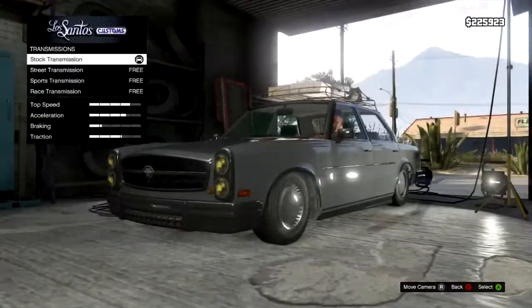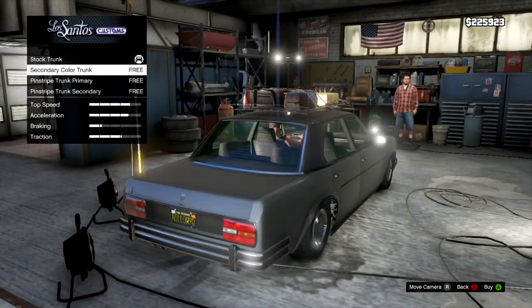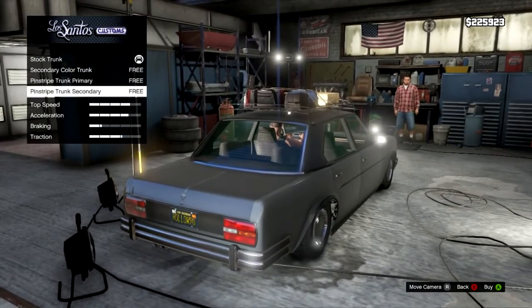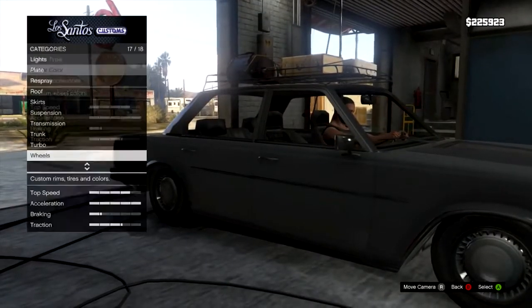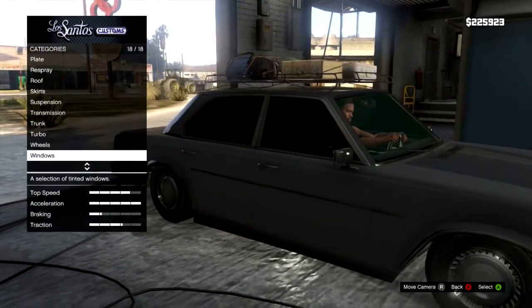Suspension — stick it on full whack, get it to the ground, that's actually quite low. Race transmission, and we can change the trunk color — secondary color trunk, pinstripe trunk, trunk secondary. We'll do the secondary one. Stick on turbo as well. Not sure what wheels to go with yet, we'll leave it for now.